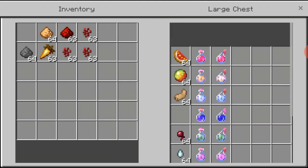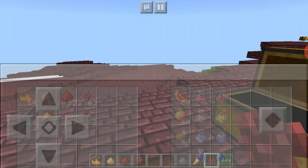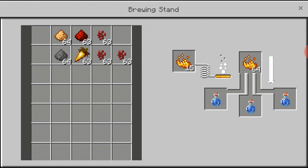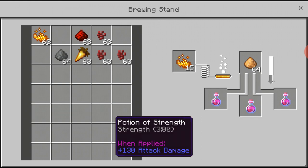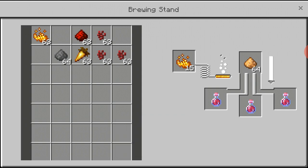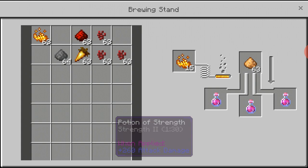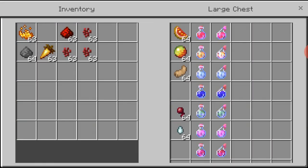Now I'm going to try something else — I'm going to make a potion of strength. I need blaze powder for this, which can be collected from blazes. I put the blaze powder right in there and let it brew, and there we go, we've got a potion of strength. Now I'm going to upgrade it, so I'll put glowstone dust — which you can get from glowstone — right in there, and this potion will get stronger. When it's done it's going to say Strength 2.